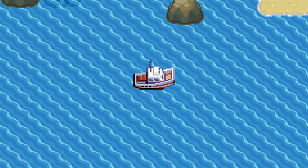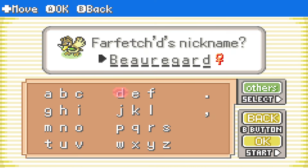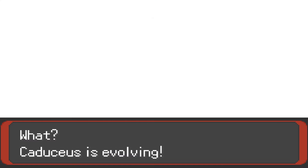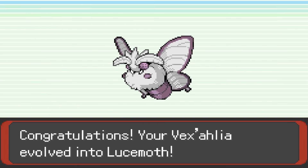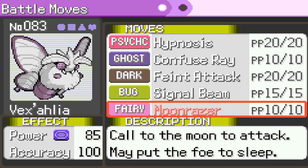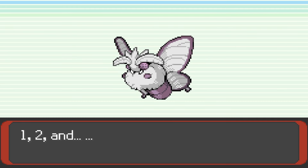Briny sails us over to Slateport City where we head north to find our next encounter — a Normal Farfetch'd. Don't worry, Beauregard won't stay Normal for long. We also evolved Cad into a pretty cute Duosion, and Vex into the new Bug Fairy Pokemon, Loosemoth, who learns Moonraiser: an 85 power, 100% accuracy special Fairy move that has a chance to put the target to sleep.